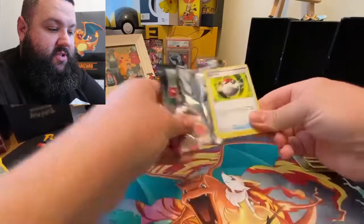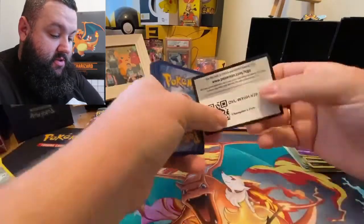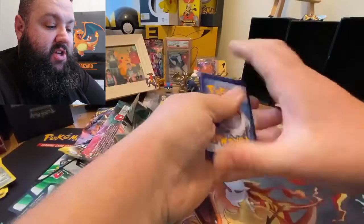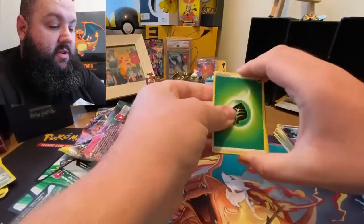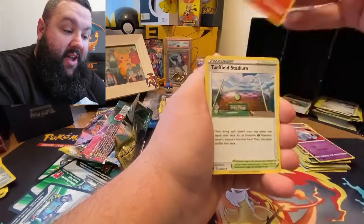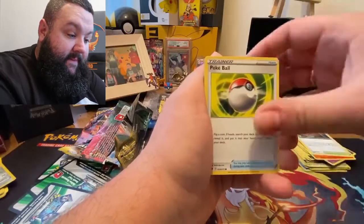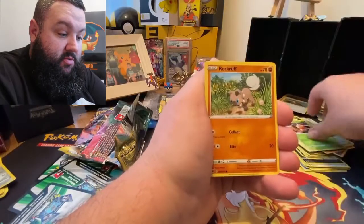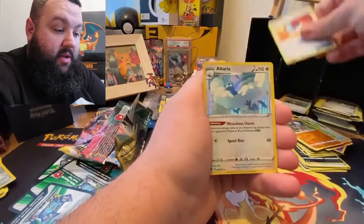Alcremie — what have you got for us? Let's just give this code card away. I'm not going to cheat on this one. Three, two, one. Can this Alcremie save the day? I have every faith it can. Kakuna. Swablu. Weedle. Rockruff. Great Ball. Altaria.